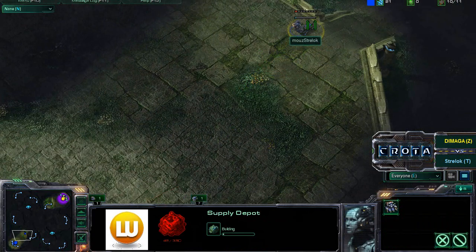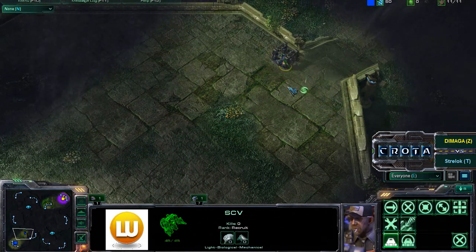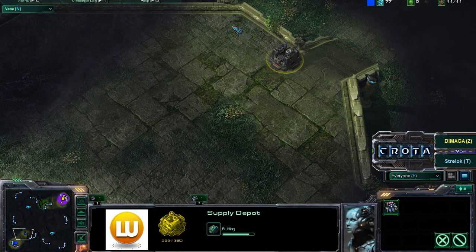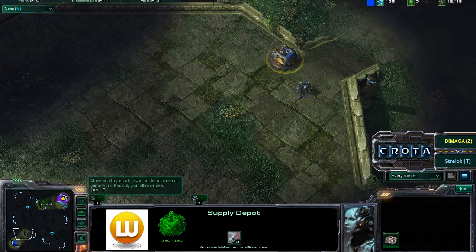Straylock now throwing down a Supply Depot and will be able to completely wall off his base really easily as the Terran player likes to spawn on the south side on this map. Just because you can wall off with one Supply Depot, one Barracks, and add that Tech Lab. And it's not too difficult to reinforce it by throwing down another Supply Depot, and then you can even throw your Factory right here to complete that wall in and do your Tech.